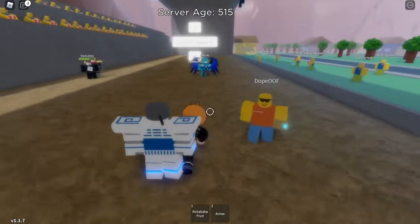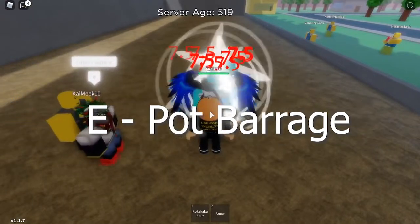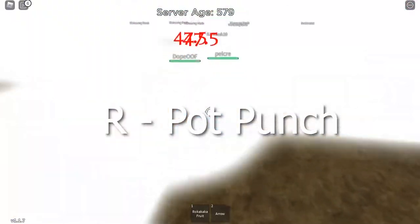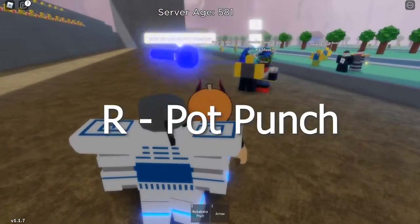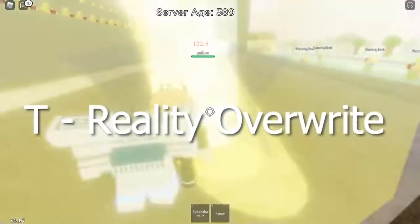Let's get on to the video. The first move is Pop Barrage — you go up to your opponent and hold E. Normally it would do a lot more damage, 7.5 to be exact. The next move is Pop Punch, you press R, and it does 447 damage, which is actually pretty good.